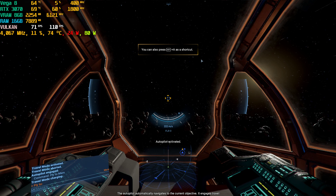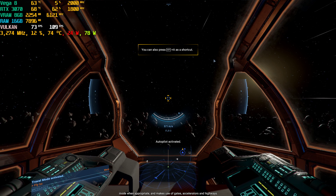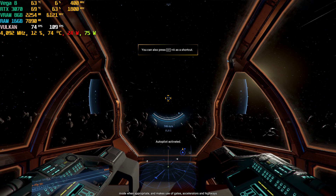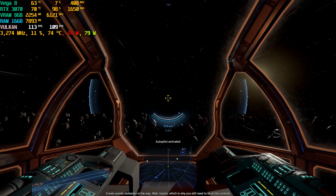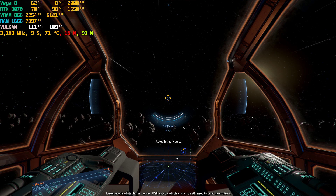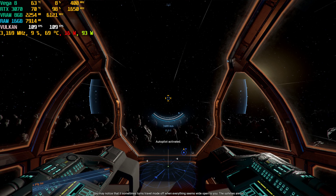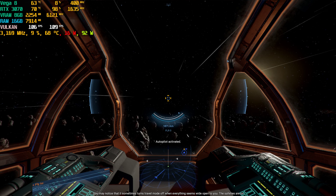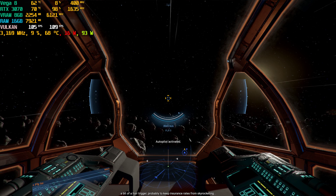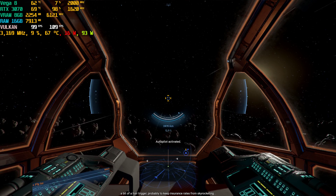The autopilot automatically navigates to the current objective. It engages travel mode when appropriate and makes use of gates, accelerators, and highways. It even avoids obstacles in the way — well, mostly — which is why you still need to be at the controls. You may notice that it sometimes turns travel mode off when everything seems wide open to you. The safeties are on a bit of a hair trigger, probably to keep insurance rates from skyrocketing.